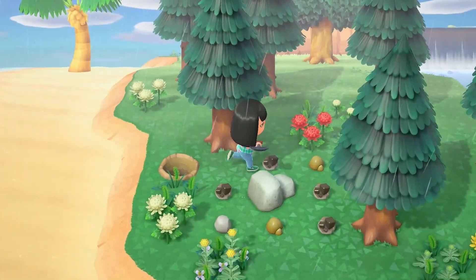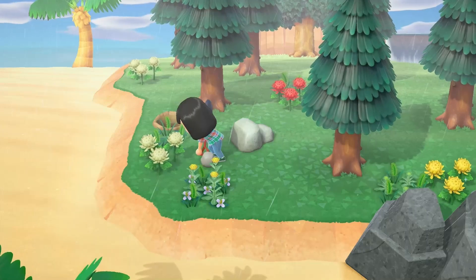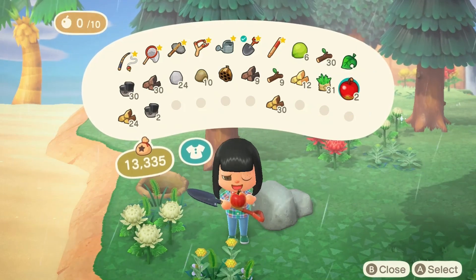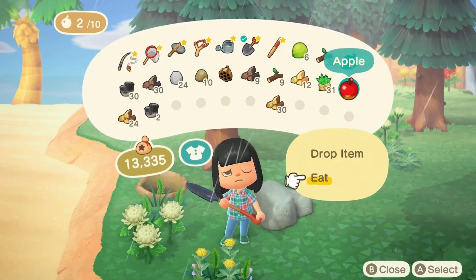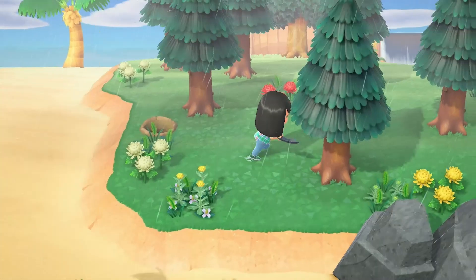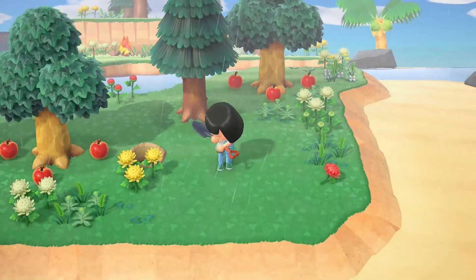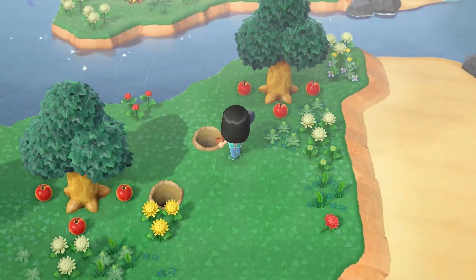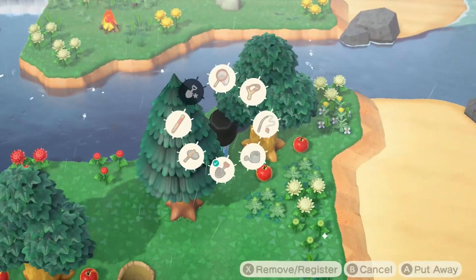That was a pretty decent rock — I'm pretty happy with that. Because of that, we now officially have 30 iron nuggets. We can get more stone this way, which is why I grabbed a shovel. We're gonna hit all of these rocks. Scratch that — I forgot there was a rock over here.